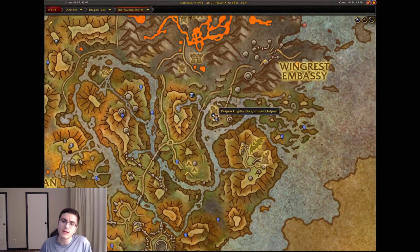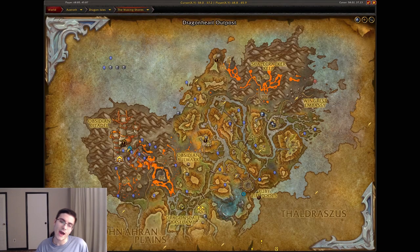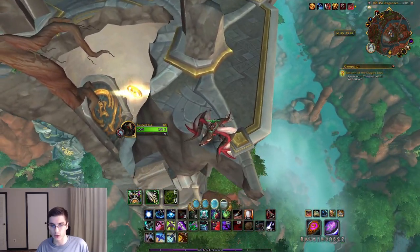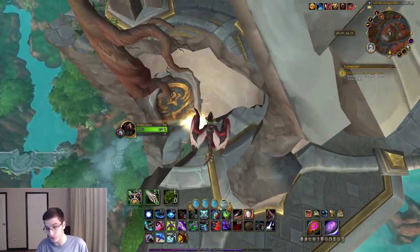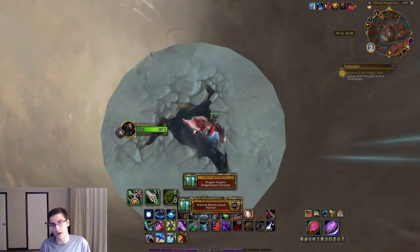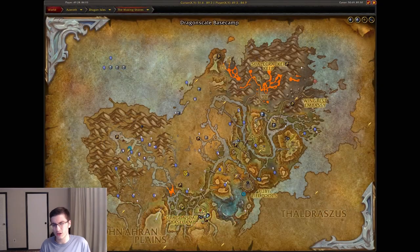This should be the last one for the Waking Shores. Just a little bit southwest of the Wingrest Embassy, head over to the Dragonheart Outpost. The Dragonheart Outpost glyph is at the top of this destroyed tower — or kind of inside it — and that is your last glyph for the Waking Shores. Fairly easy. Let's move on to the Ohn'ahran Plains.